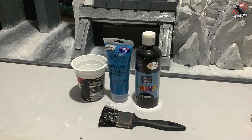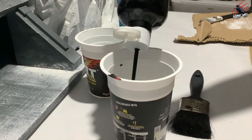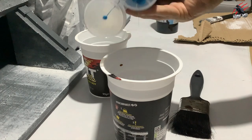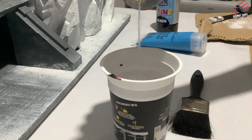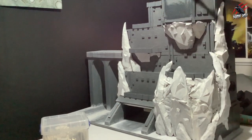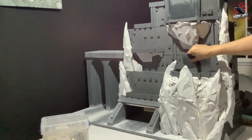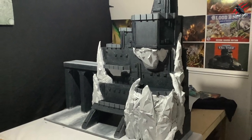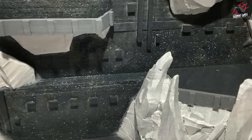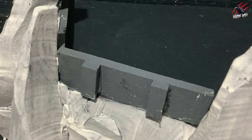Next I grabbed some black acrylic hobby paint and some blue, mixed them in almost equal quantities with a little water, and applied that over all the brickwork of the building — just a really rough coat, almost like an overbrushing technique. The result is almost like a dark reaper colour if you want to match it to a Citadel paint. I didn't paint the little barriers though — those are going to be a totally different colour which I'll do later on.